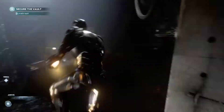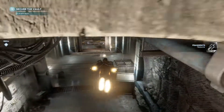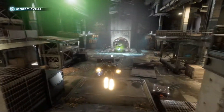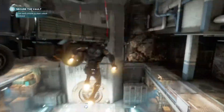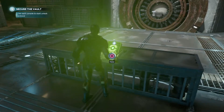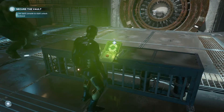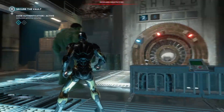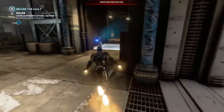A vault is nearby. Activate its main terminal so we can begin. Unauthorized personnel detected. Vault systems initiating. Please stand by. The vault remains intact. Complete code verification to unlock the contents of the vault. Code verification sequence started.